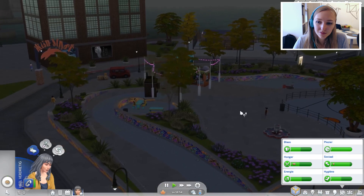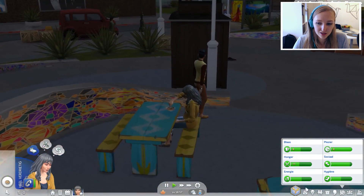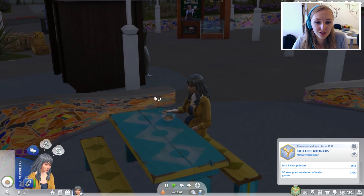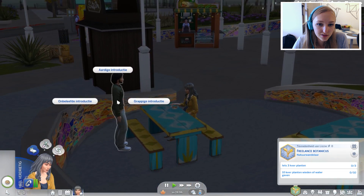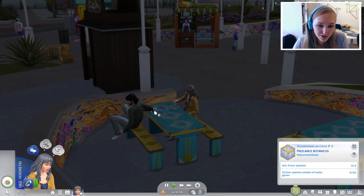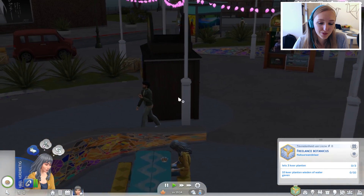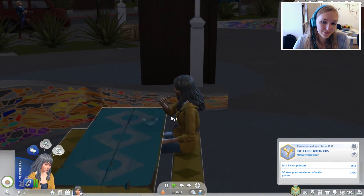Het enige nadeel van dat we in de stad zijn, is dat het vinden van voorwerpen wat lastiger wordt. Je kan namelijk ook spullen zoeken, zoals plantjes en dingen opgraven, en die kunnen we verkopen — soms zijn die best wel veel waard. Mensen willen ook niet echt met ons praten. Heeft hij nou zijn eigen cupcake meegenomen? Ja, mensen willen niet echt met ons praten, omdat we een beetje een zwerver zijn en er onverzorgd uitzien.